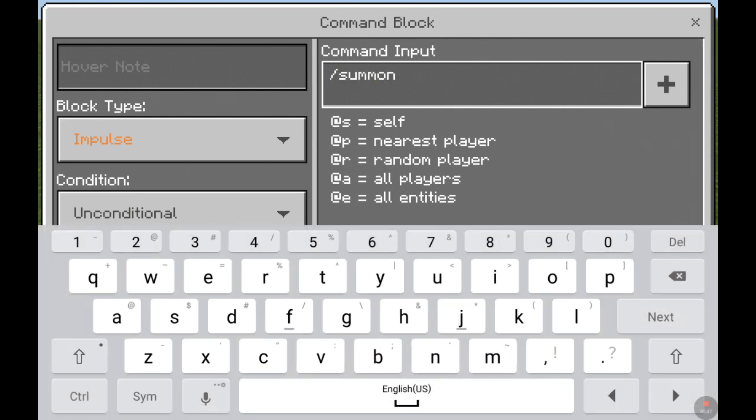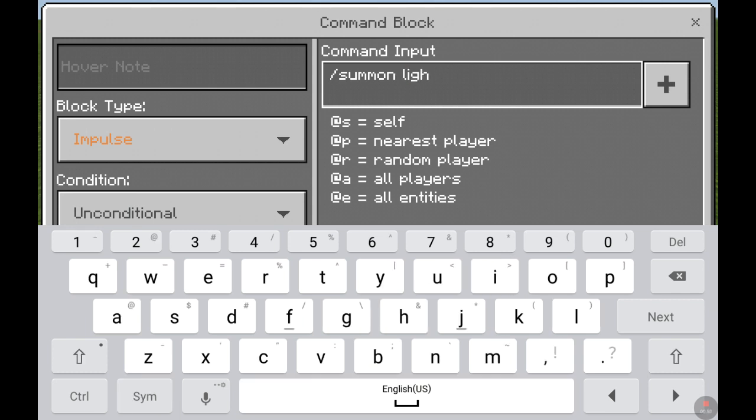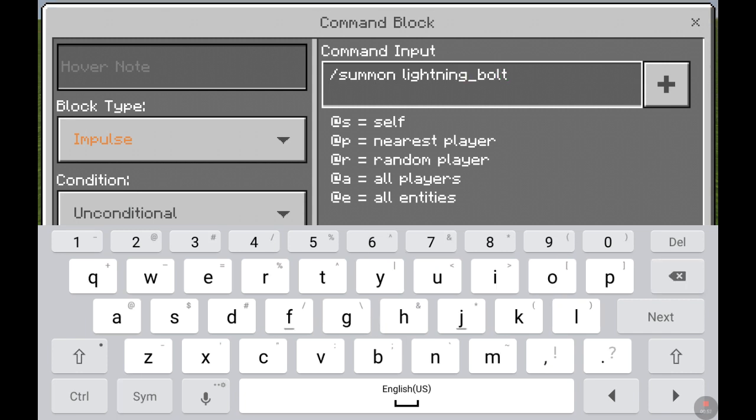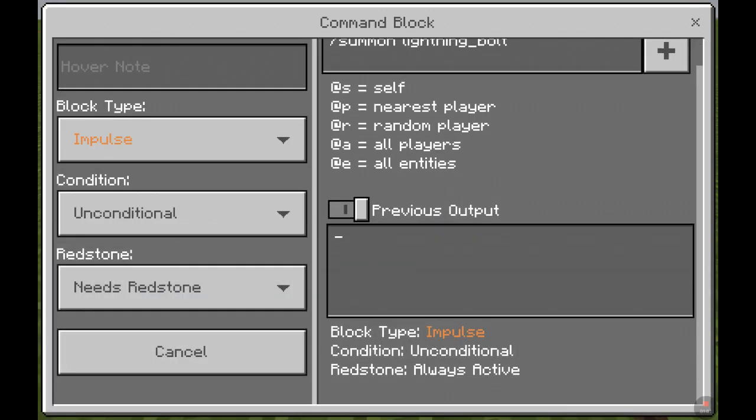And you need to type in this command: slash summon, and then lightning, just like this. Hit the plus, like that.